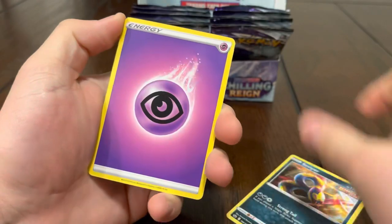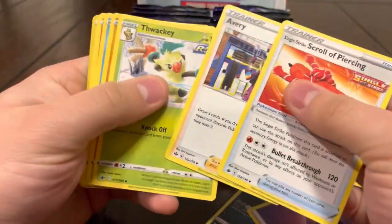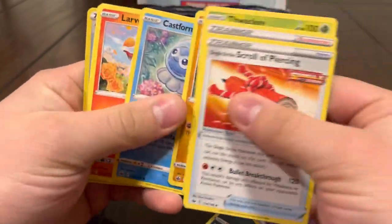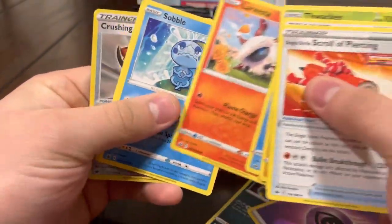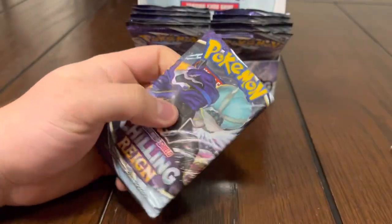I just messed up that pack, guys, and there's no hit in there. Scroll of that, Avery, Thwacky, Farfetch'd, Castform, Larvesta, Sableye. Alright, next pack.